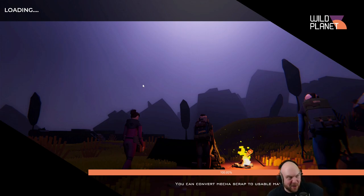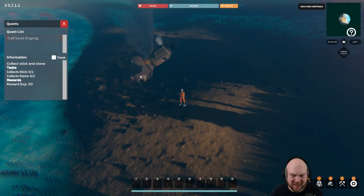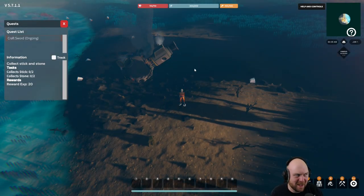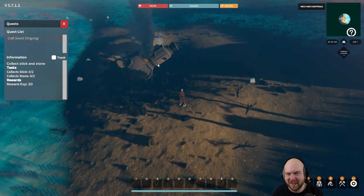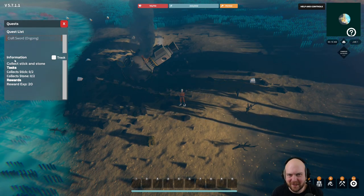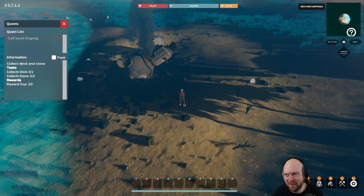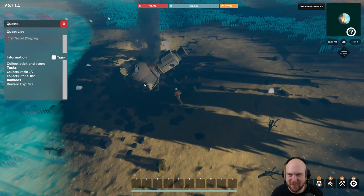Hold on, let me just buckle up. I think the sound is a bit quiet, but it's okay - it's there. Quest list, craft sword, ongoing information. This looks a bit jank. I'm ready to expect some jank. WASD moves around - thanks for telling me. Spacebar to jump, shift to run.